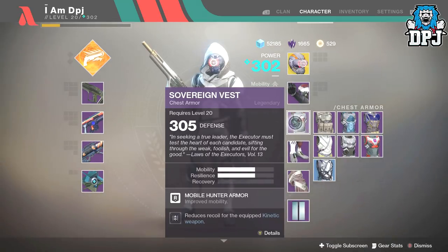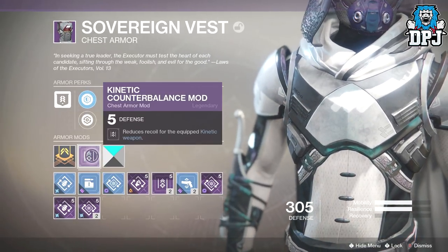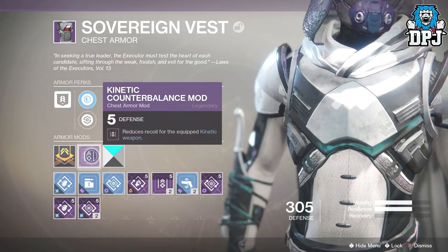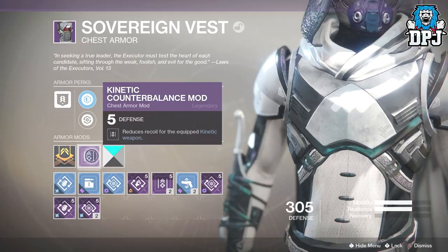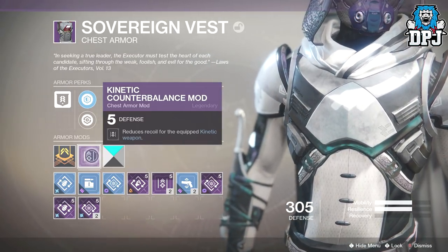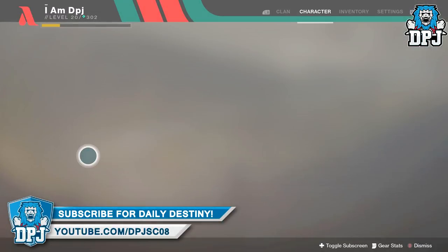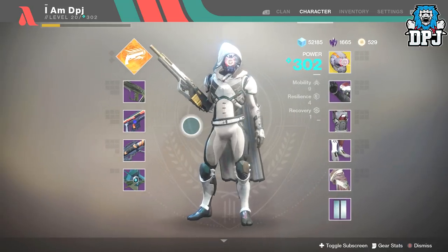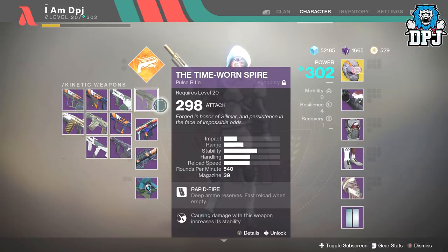That is how these kinetic counterbalance mods work: they don't eliminate vertical recoil, they eliminate recoil that pulls to the left or right. That's what counterbalance did in Destiny 1 — it was a vertical recoil perk. They stack twice, so apply them to two pieces of armor for best results. They definitely 100% work if used correctly, but there are weapons they'll have no effect on. If your weapon pulls recoil left or right, try these and you will fix the issue.